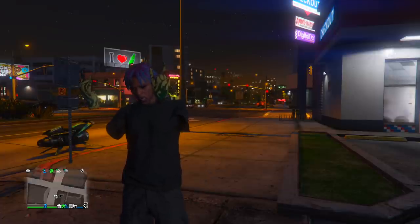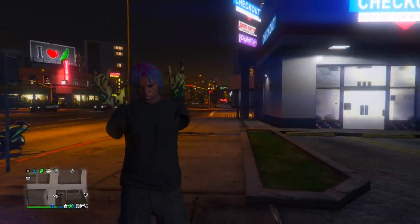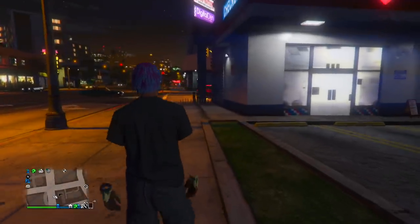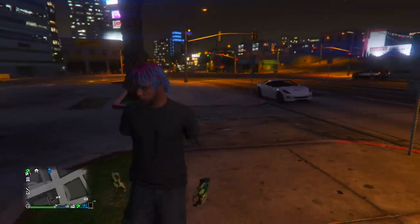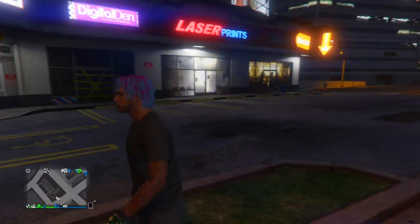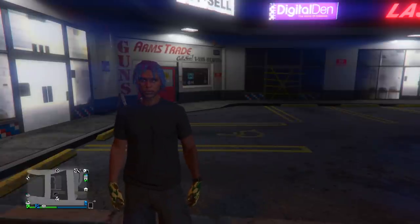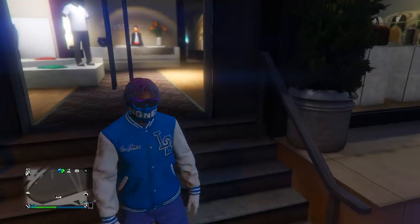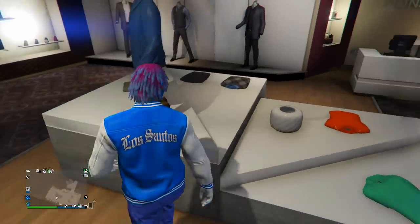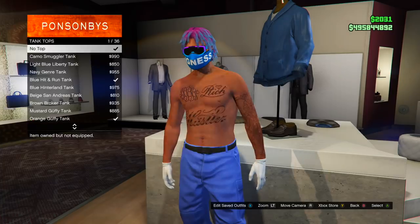Once you quit, you'll be in a session with invisible arms. Again, this won't permanently stick, so you'll need to do the yacht glitch I showed earlier — I'll put a timestamp in the description if you want to go back to it. Now for the next glitch, I'm going to show you how to get invisible full arms, and this one is probably easier.